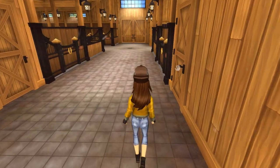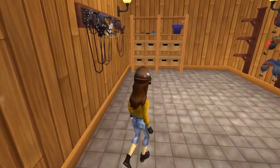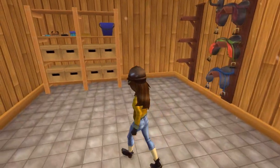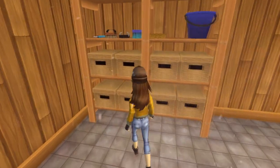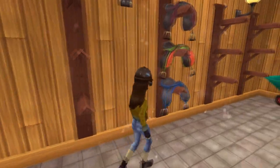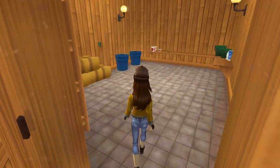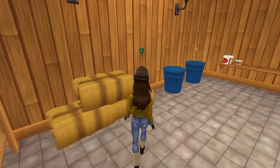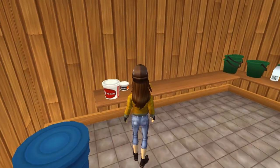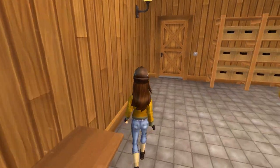Over here are the rooms. The first one looks just like a tack room which is really cool - I just wish we could put our saddles in here, but maybe that'll be a later update or an idea for you, Star Stable. Then over here looks like maybe a feed room where your feed and supplements and feed buckets will be, which is really cool. It makes the stable look more realistic - good job, Star Stable.